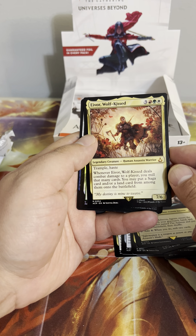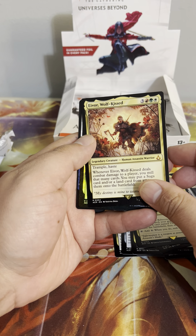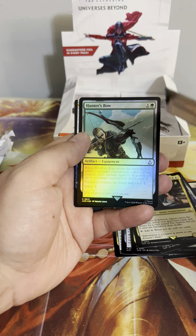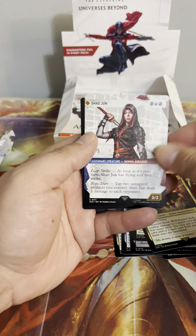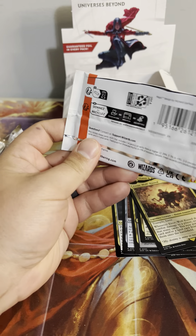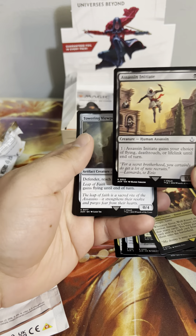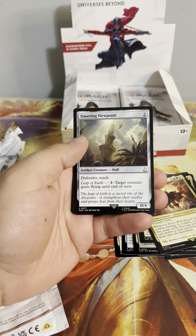We got our first mythic of the box — Eivor Wolf-Kissed! That was a good Assassin's Creed game. Whenever Eivor Wolf-Kissed deals combat damage to a player, you mill that many cards, and you may put a Saga card and/or land card from them onto the battlefield. Legendary, 6/7 for six mana. We got another Hunter's Bow in foil. That's the thing I'm worried about — curious to see how many copies of the same cards we get, because that was the big problem in Aftermath.